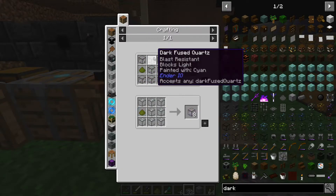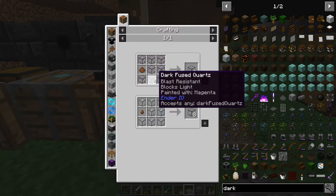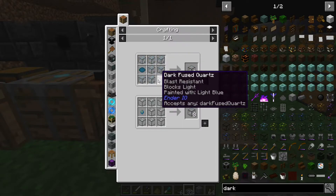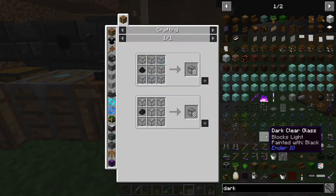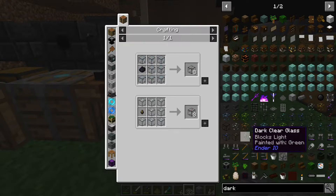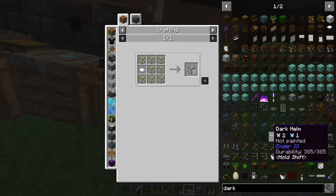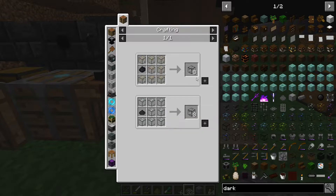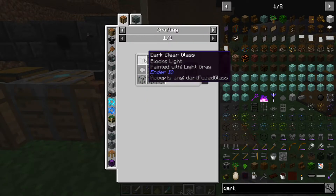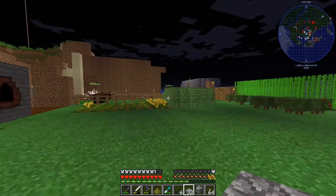How do we get that? I'm pretty sure that's Ender IO. I just want to know how to make regular glass quartz — dark, black, clear quartz. You can't? Yes you can. Dark clear glass painted with white? No, I don't want painted — I just want dark clear glass. I don't know how to make dark clear glass.